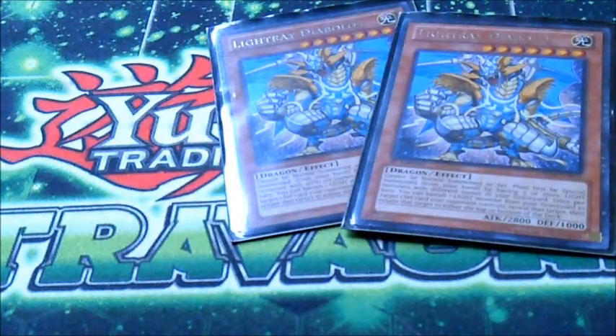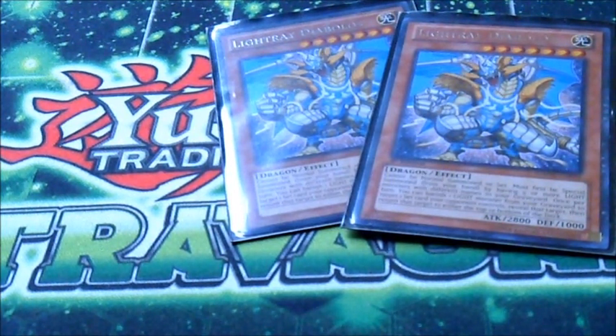Next is two Light Ray Diabolos. Light Ray Diabolos is the card that I kind of base the deck around. Unlike Judgment Dragon, he needs any five different named Lights, so while you need one more Light than Judgment Dragon does, it's not as picky, so it's not as likely to be dead in your hand. His effect is: you can banish a Light monster in your graveyard to select one set card your opponent controls, they reveal it, and you decide if it goes to the top or bottom of the deck.